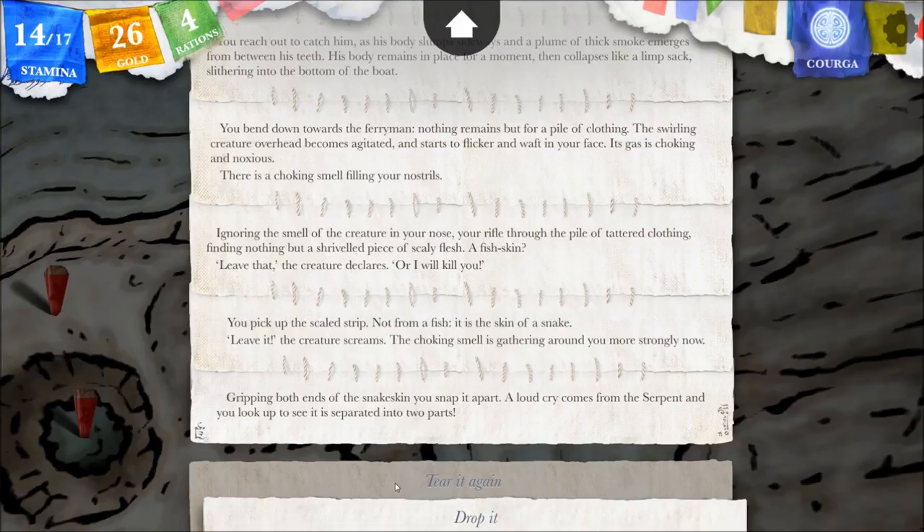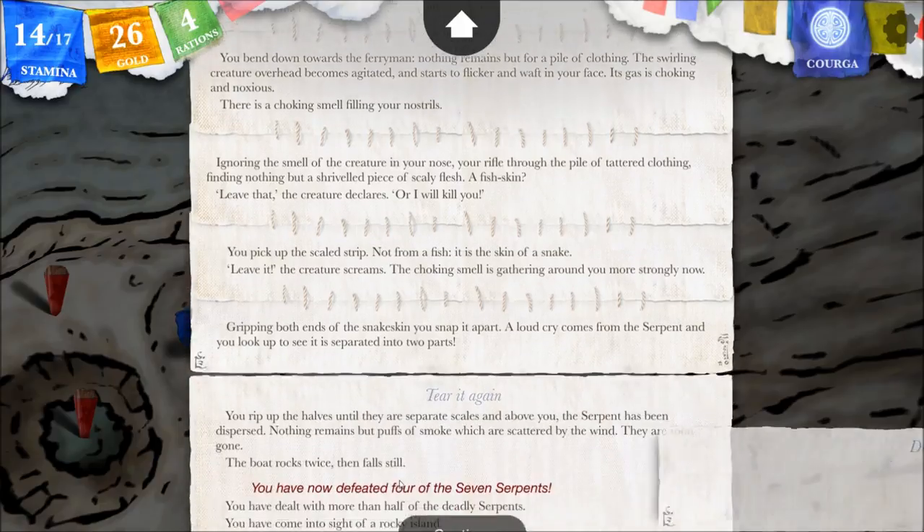Pretty sure whoever said to tear it would say tear it again - so let's tear it again. That easy, huh? We did not have to battle this at all. You rip up the halves until there are separate scales, and above you the serpent has been dispersed. Nothing remains but puffs of smoke scattered by the wind. They are soon gone. The boat rocks twice then falls still. You have now defeated four of the seven serpents.